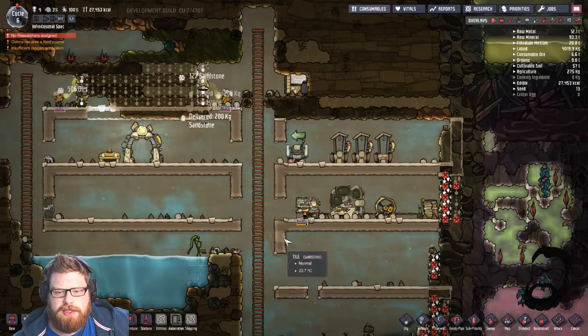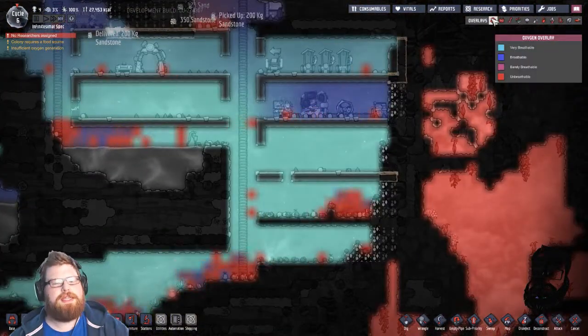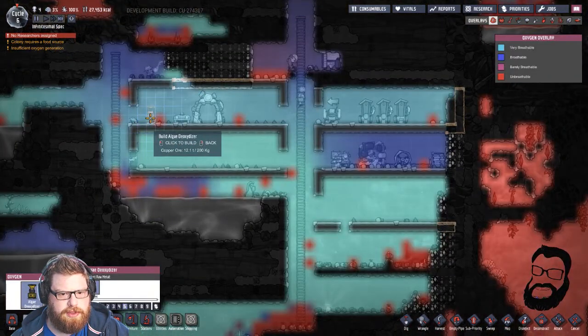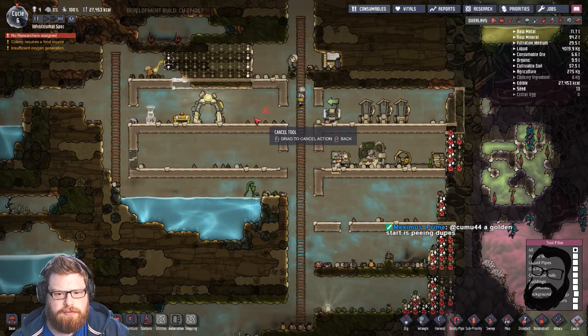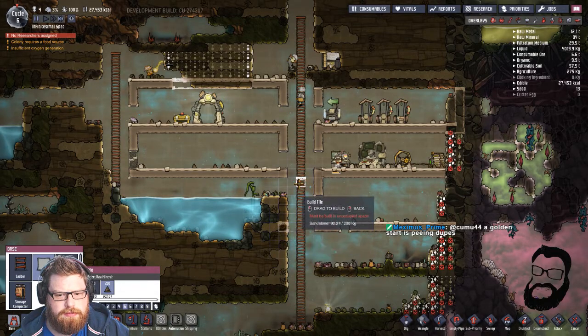We do have a hatch in here at the minute, so I don't really want to dig the rest of this out. How are we doing for oxygen? It's starting to get a little bit low. So let's slap in a couple of deoxidizers — we'll do them lower down.